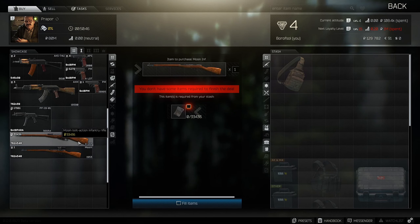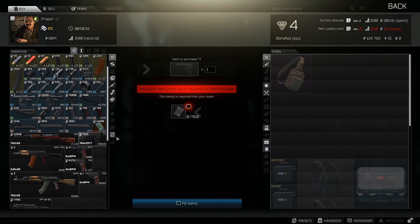The Mosin is okay if you like one-shots and prefer slower gameplay. The TT and Makarov are for ultra budget runs, but I would treat them as a last resort option only.